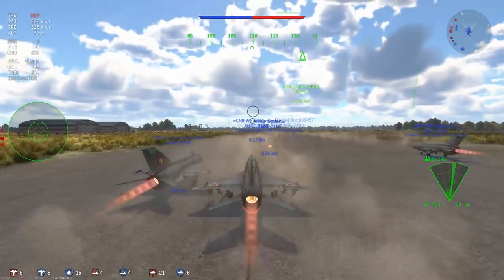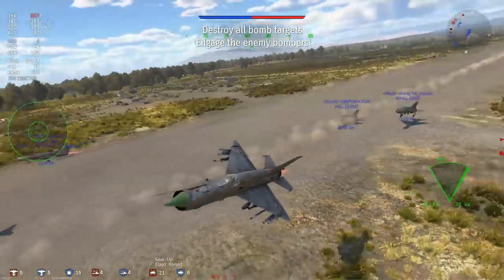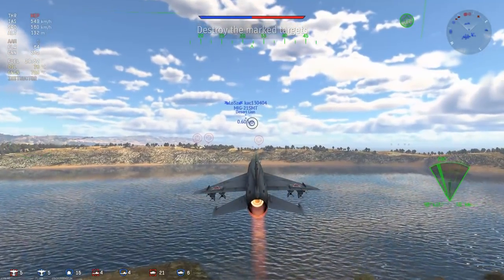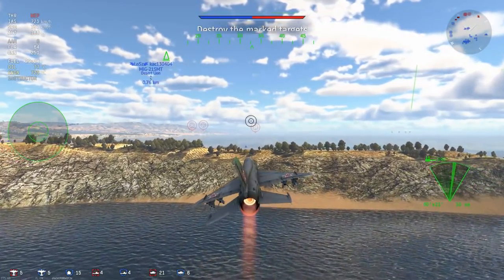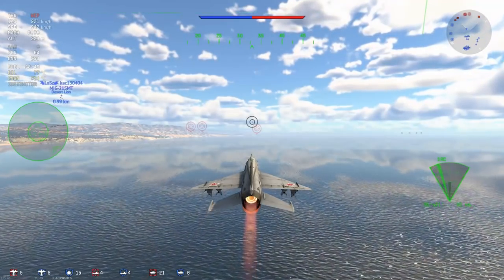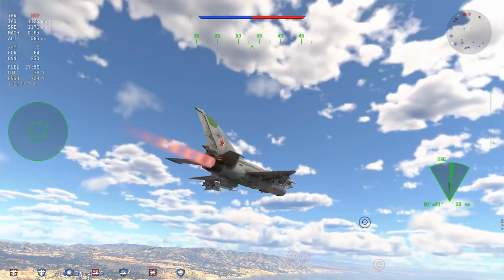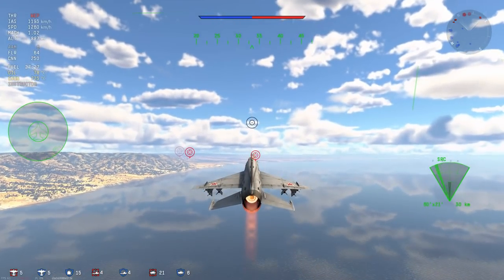The MiG-21 Bis is probably the plane that I'm most comfortable in, aside from the F-4E, at least at high tier jets. It's a very, very capable jet — it has plenty of avionics, plenty of good missiles, and plenty of performance. Personally, I am more of a calculated aggression type of guy. The MiG-21 Bis also comes with six missiles, customizable between four R-60s and two R-3Rs. I would go with four R-60s and two R-3Rs — they are your wonder combo.